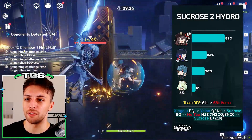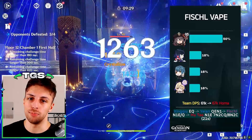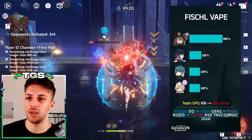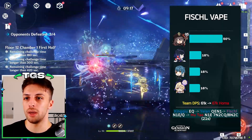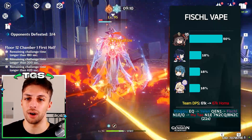Continuing this trend of offensive options as the fourth slot, another alternative would be Fischl. The electro application she provides wouldn't be an issue because you have so much hydro application that Hu Tao wouldn't lose vaporizes, and on the contrary you add things like electrocharged or overload to the mix, which make the team's damage a bit higher, and you also have Fischl's personal damage, which is nice in single target.